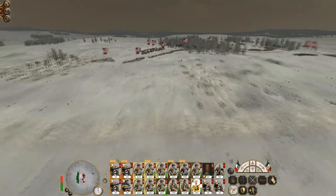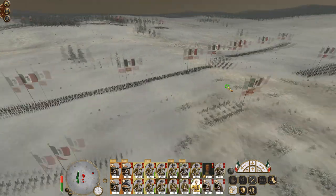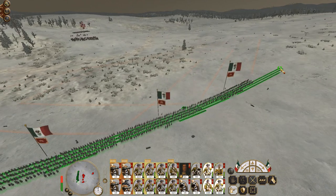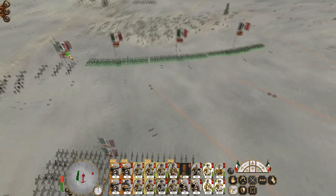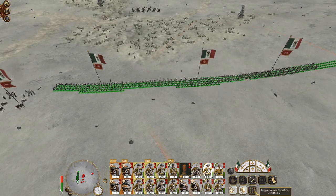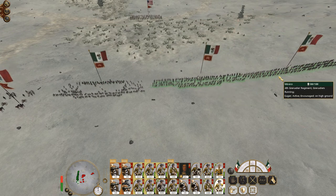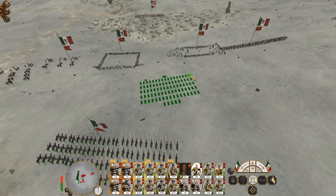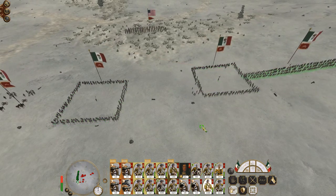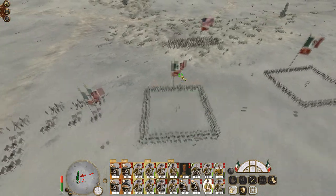They have no artillery so I can afford to pound them for a bit. The reinforcements do though. Stretch you guys out a bit — they are going to charge you most likely. So let's run you into square. Let's run you into square as well. Then have my cavalry sat here, also in square just to fill up this gap in case they try to run through it.